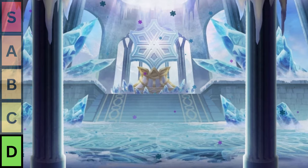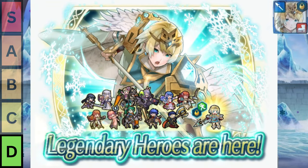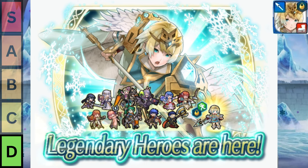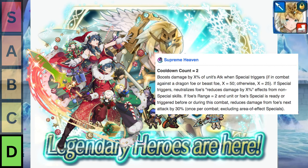In last place, we have Legendary Fjorm, aka the Forging Bonds Menace herself. She has Distant Counter, Penalty Neutralization, Conditional Damage Reflection — that's it. She has three effects when we look at both her weapon and her special, and that's with the Refine. For comparison, Winter Baila's special alone is better than all of Legendary Fjorm's kit combined.